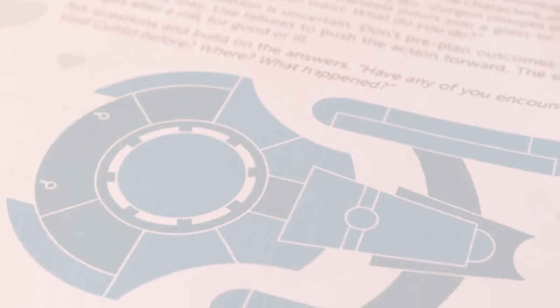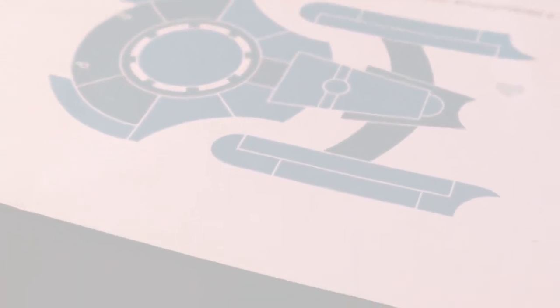You are the crew of the interstellar scout ship, the Raptor. Your mission is to explore uncharted regions of space and encounter as many space dangers as you can get into within a couple hours of gameplay. Let's get started by creating characters.